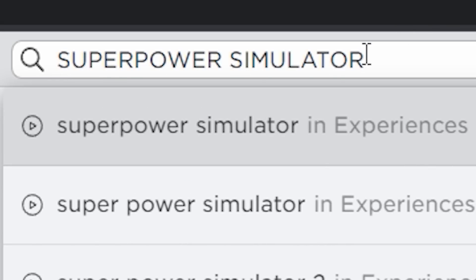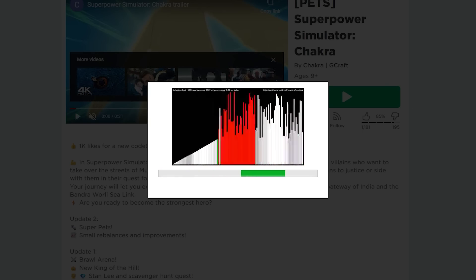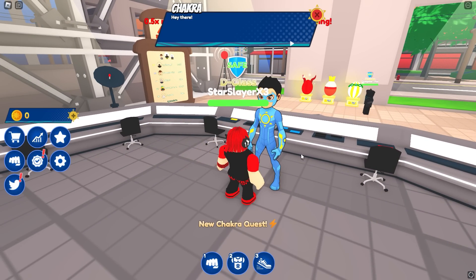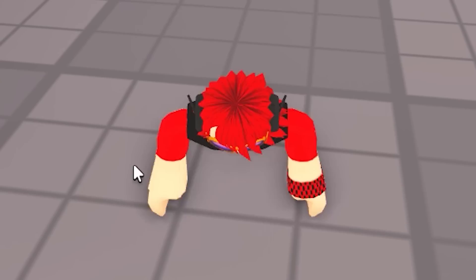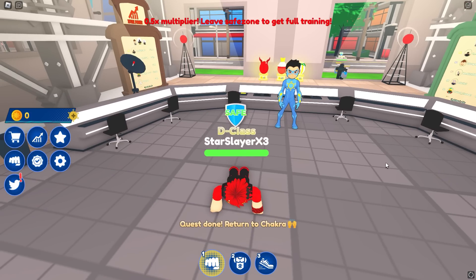Next, search Super Power Simulator. This is a new game on Roblox and we can get really cool free items from this game. Let me show you. Once you load in, talk to this blue guy here, then do a couple of push-ups, go back and talk to him, and you will get the free item badge.